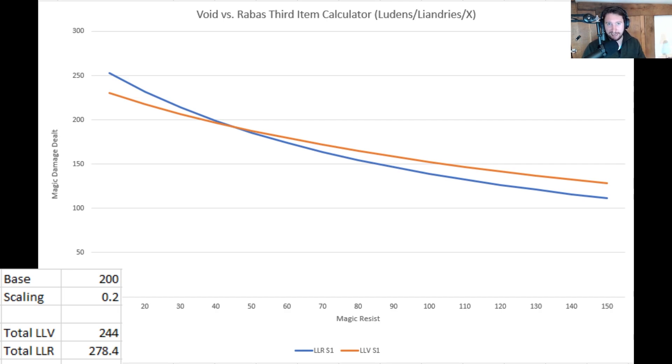I took Luden's and Liandry's. When you're playing Ziggs, for instance, Luden's into Liandry's is a relatively common first two items. Then I compared going Luden's, Liandry's into Rabadon's versus Luden's, Liandry's into Void Staff. We don't care about the extra effects of Liandry's or Luden's — we are purely looking at the flat AP scaling, so how much AP you actually get from these particular item builds.